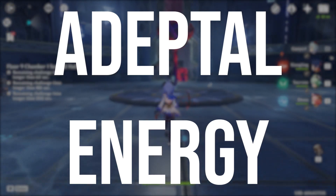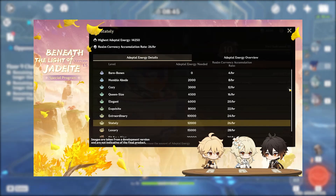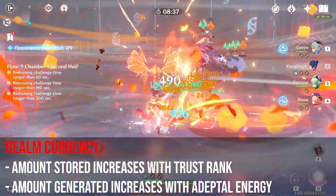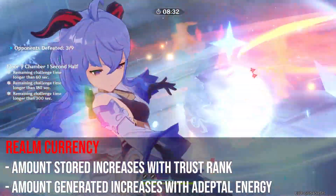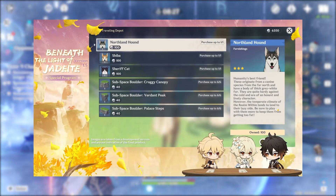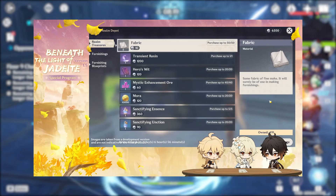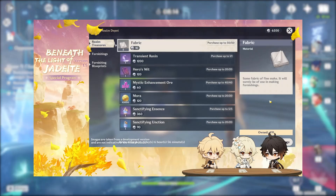Adeptal Energy is the last of the major systems. The amount of Adeptal Energy you have will determine the amount of realm currency you accumulate per hour, and you increase your Adeptal Energy simply by placing more furnishings in your realm. This realm currency will be kind of like resin, meaning that only a certain amount can be stored at a given time. The amount you store will increase with Trust Rank, while the amount you passively generate will increase with Adeptal Energy. This currency will be used in the shop called the Realm Depot to purchase furnishings, blueprints, realm layouts, as well as items not specific to the housing system through the Realm Treasures menu. This part is extremely exciting and will cut down on our total resin usage by taking advantage of this housing system.